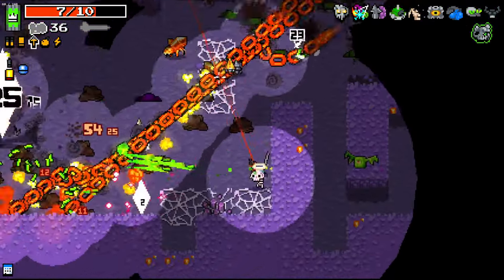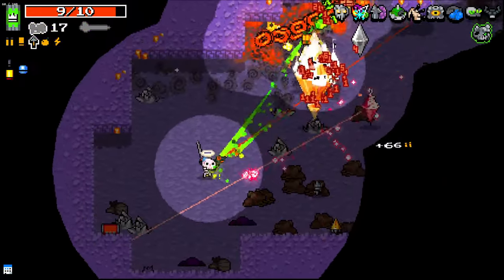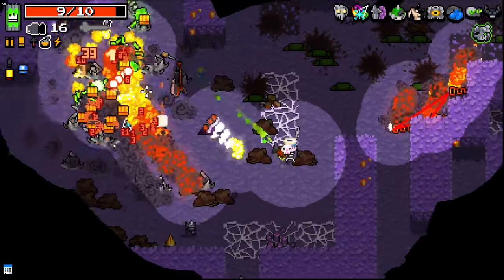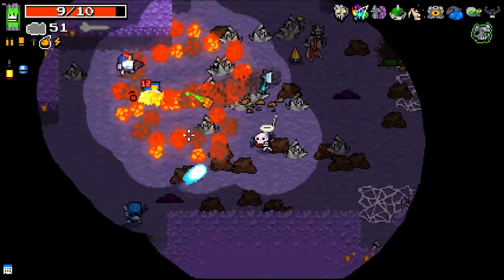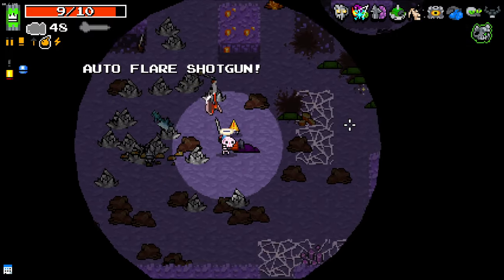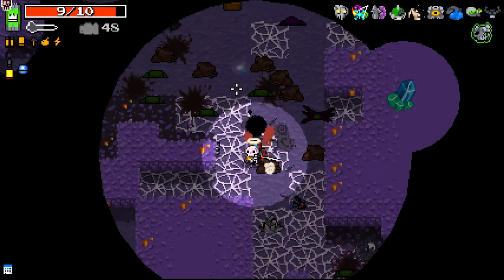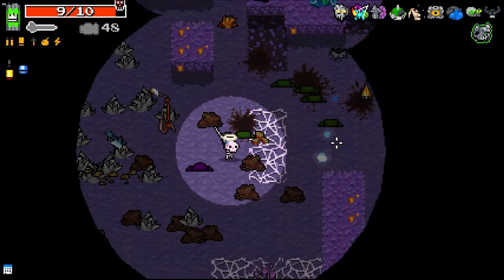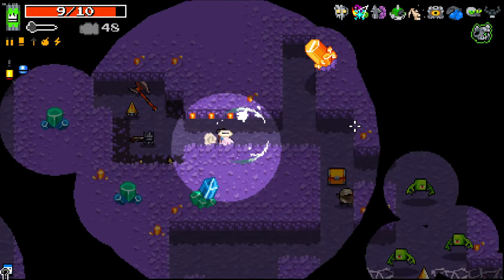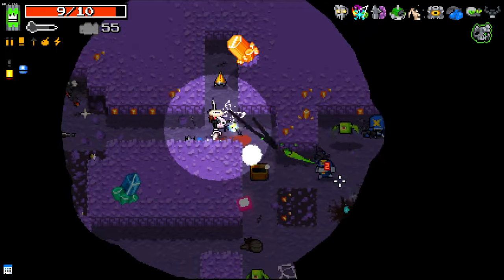Kind of forgot about you there — got you there. Not really been paying attention to the boss here. Auto Flare Shotgun — pretty good too. I like that. Frost Dragon — defensively frost dragon speaks to me but I'm liking this flare gun more. I'm pretty sure that's plasma right — is this getting electro? I think it is. Proving to be a pretty good weapon.